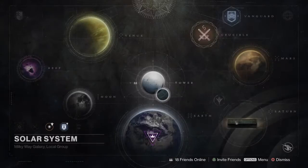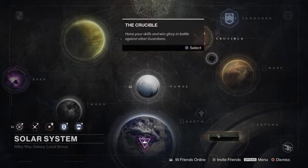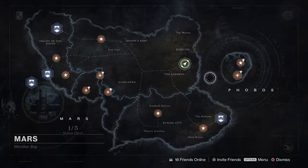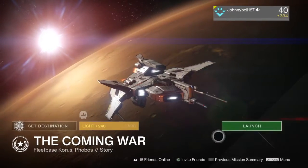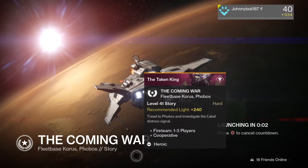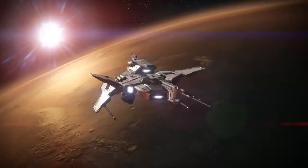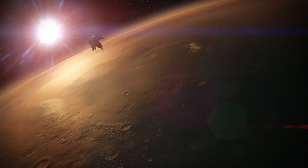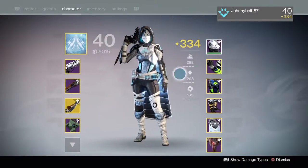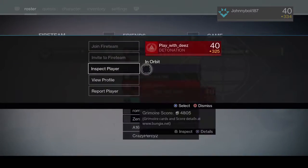Hello Guardians, it's your boy Johnny. In today's Destiny video, we're going to be showing you guys how to kill 10 Taken Majors fast and easy. Start up the Coming War mission on Mars — guaranteed a lot of Taken this mission.